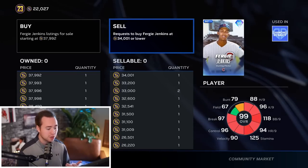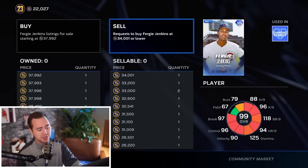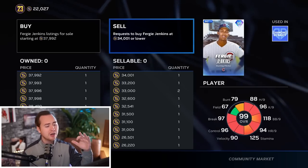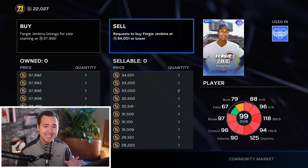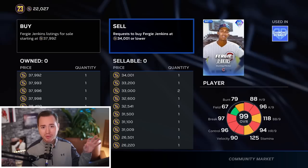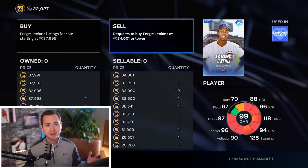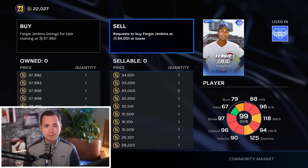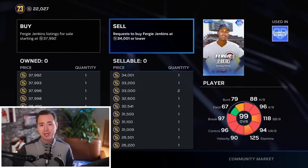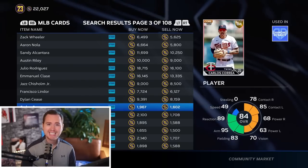If we buy at 34,000 we'd only make 200 stubs - not great. Maybe we buy at 33,000 or 32,000 and make close to a thousand stubs on that flip. Fergie Jenkins isn't necessarily a card I'd recommend flipping - he's a bit higher market, probably volatile and a slow mover. We want cards moving fast; margins are tight early in The Show games, so target volume plays over high-margin volatile cards.